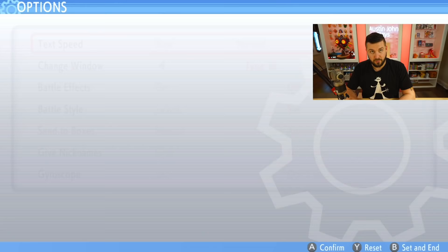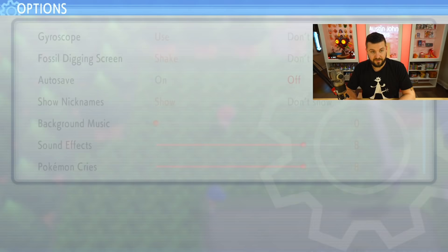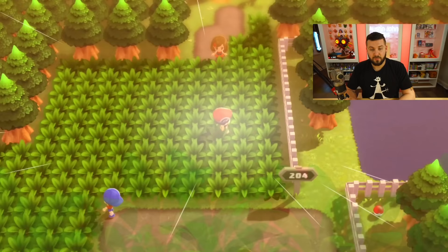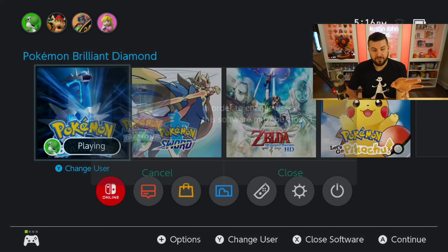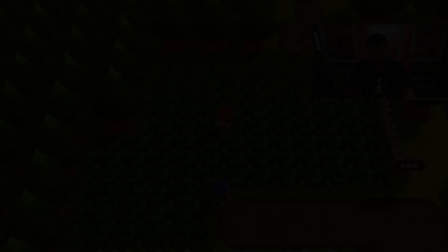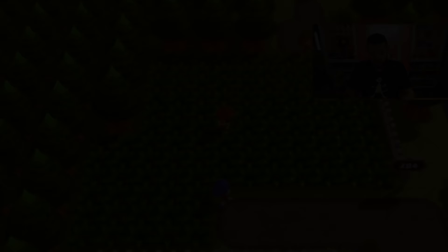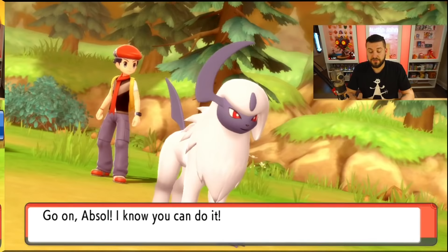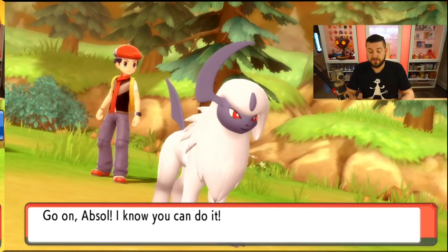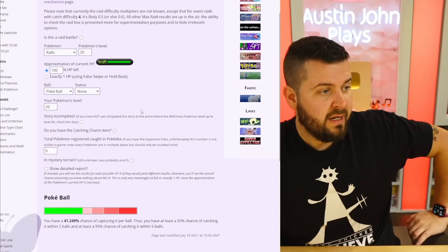You're not going to want to save your game going forward, so go to options and make sure auto save is off. Now pick any patch of grass. I got a Starly — I don't want a Starly — so I'm going to close the game, reopen it on the same profile, and try again. I'll reinitiate and pick any patch of grass. It's a Ralts — I would like a shiny Ralts, so let's do Ralts.